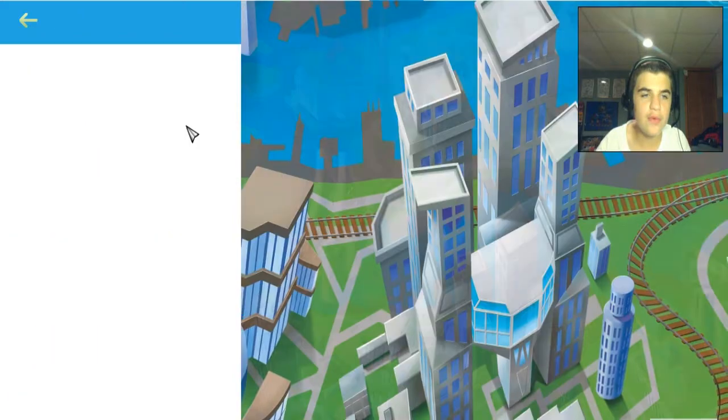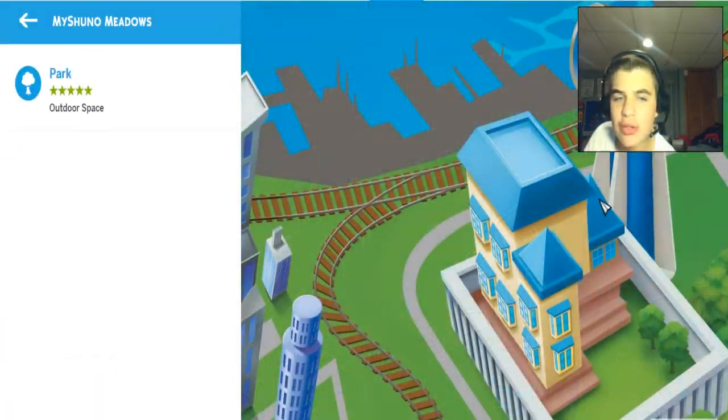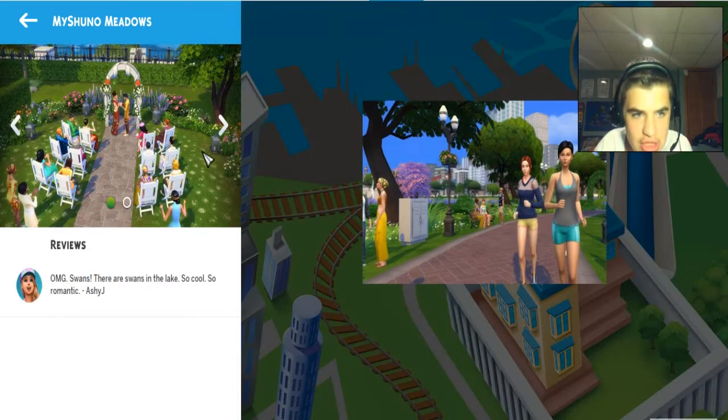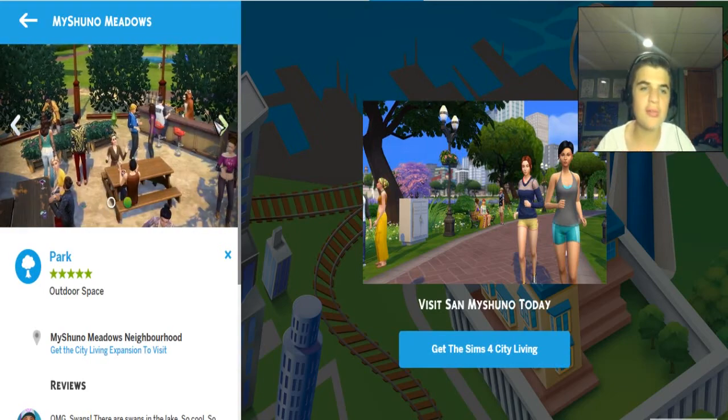Let's move on to MySuno Meadows, which is the little park area down here. It's just literally a park — you can go jogging, get married, and hang out in Mysuno Meadows.